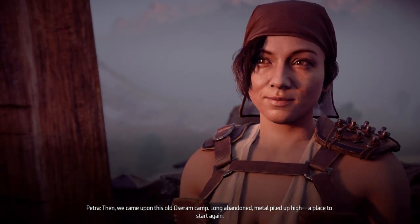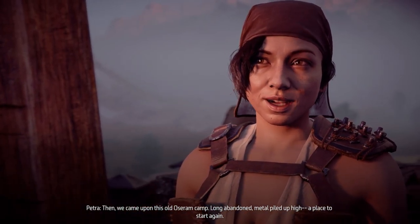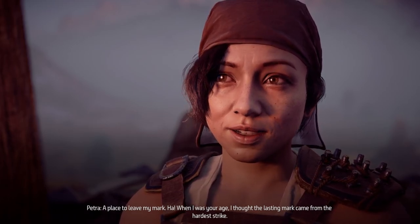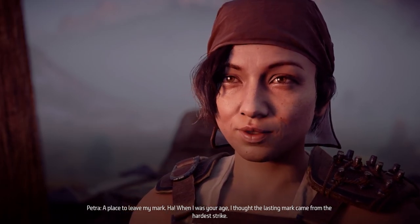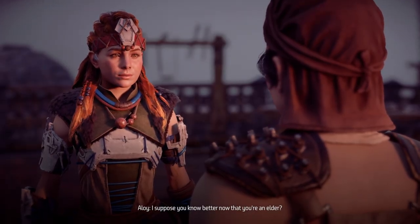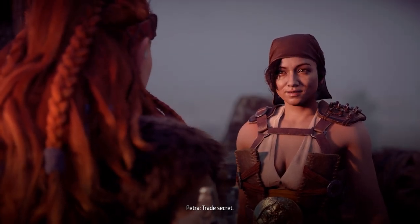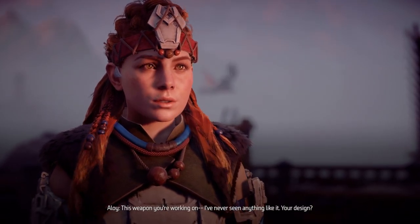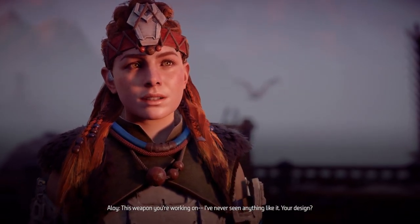Petra: 'Long abandoned, metal piled up high — a place to start again, a place to leave my mark.' Aloy: 'When I was your age I thought the lasting mark came from the hardest strike. I suppose you know better now.' Petra: 'Trade secret.' Aloy: 'What is this weapon? I've never seen anything like it — your design?'